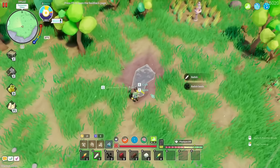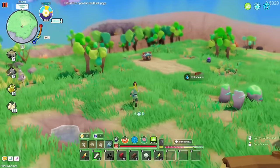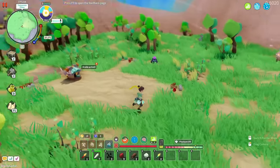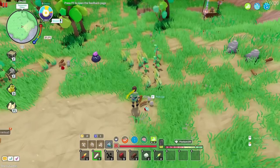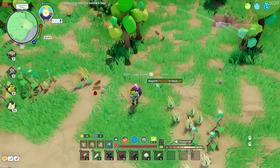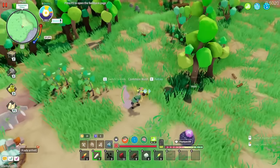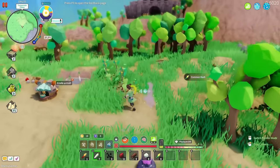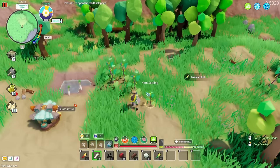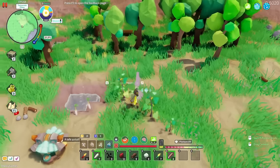We can also drink from little ponds. We've got full hydration so we're fine. There's a rage stone that requires physique to reach 103. It feels like we've got quite a lot of food here — an abundance of it. Lots of places to drink too, so it doesn't seem too difficult right now.